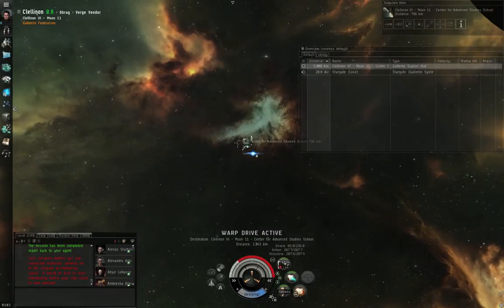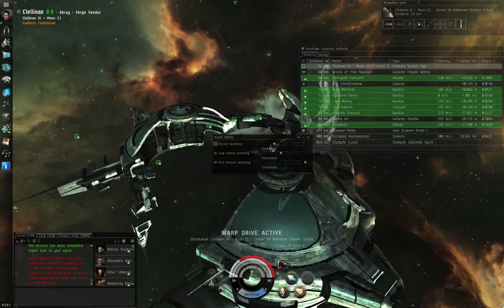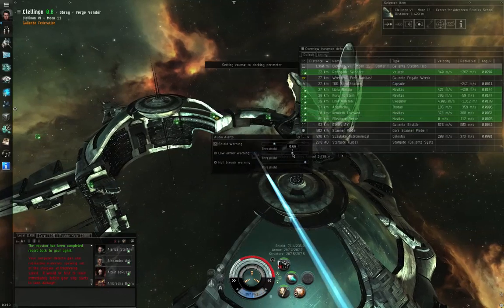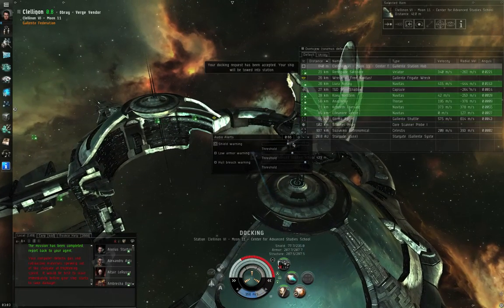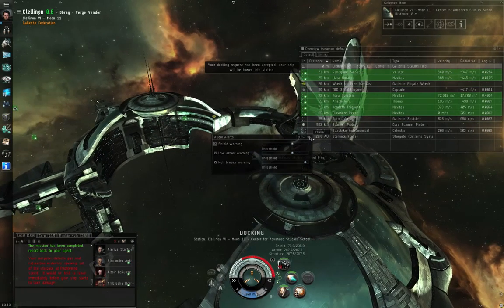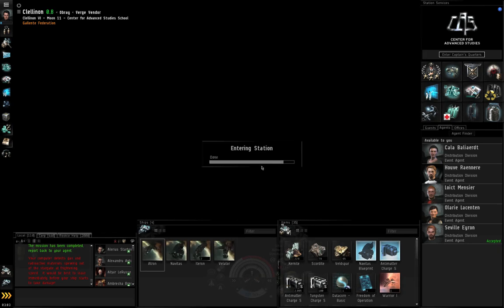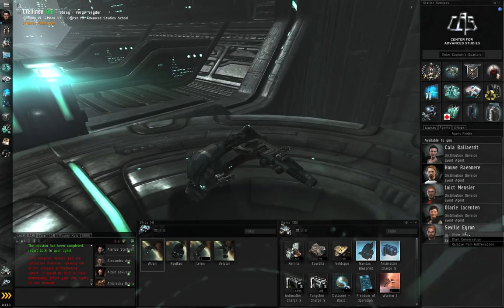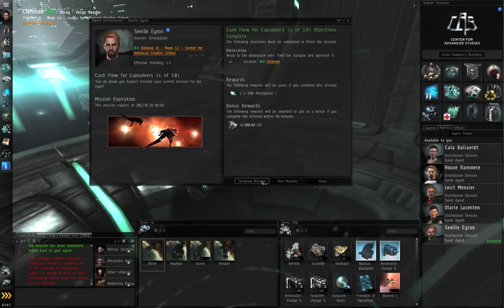That beeping was the shield alarm. You can go into options and set audio alerts — I like to have both armor and shield alarms at about 66%. You can turn them off or adjust thresholds. Right-click Seville Aeron, start conversation, complete the mission.